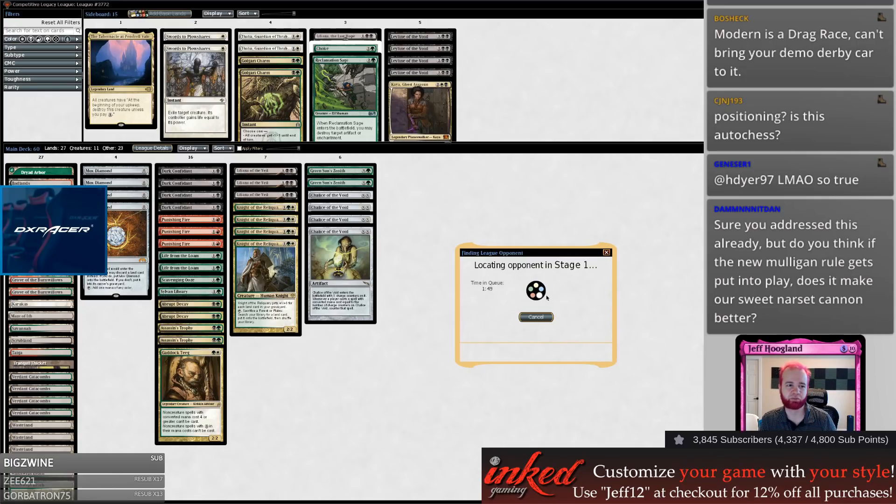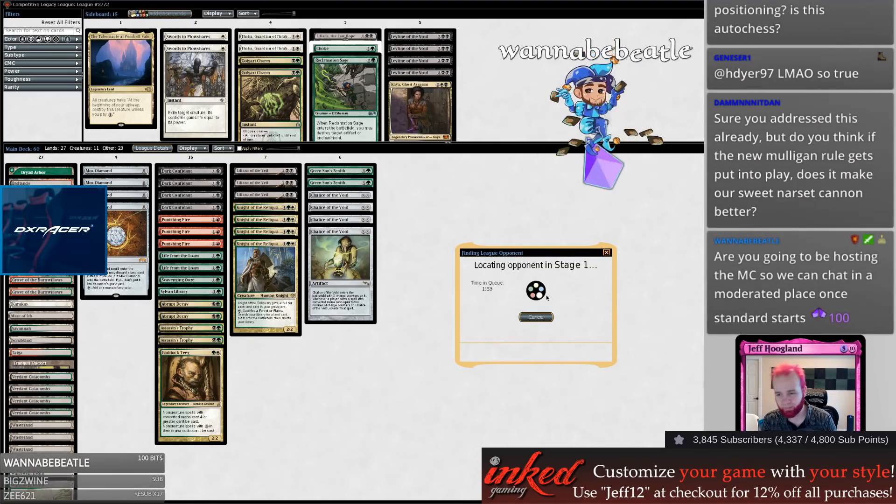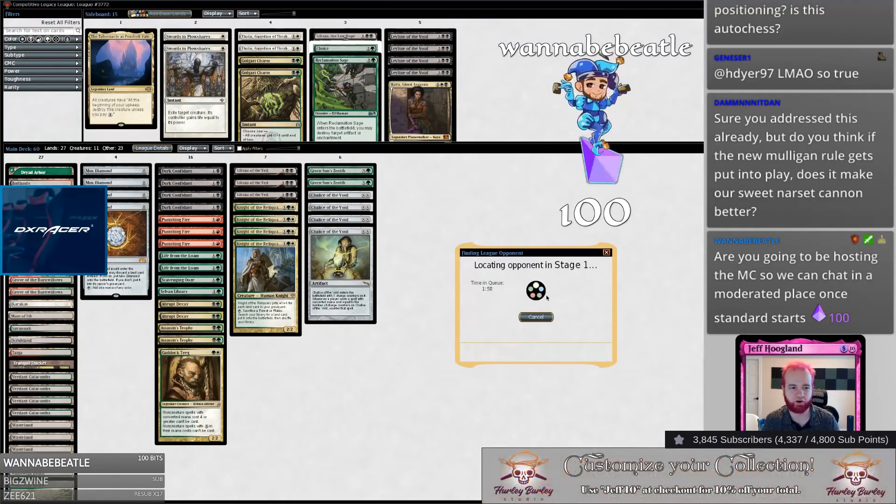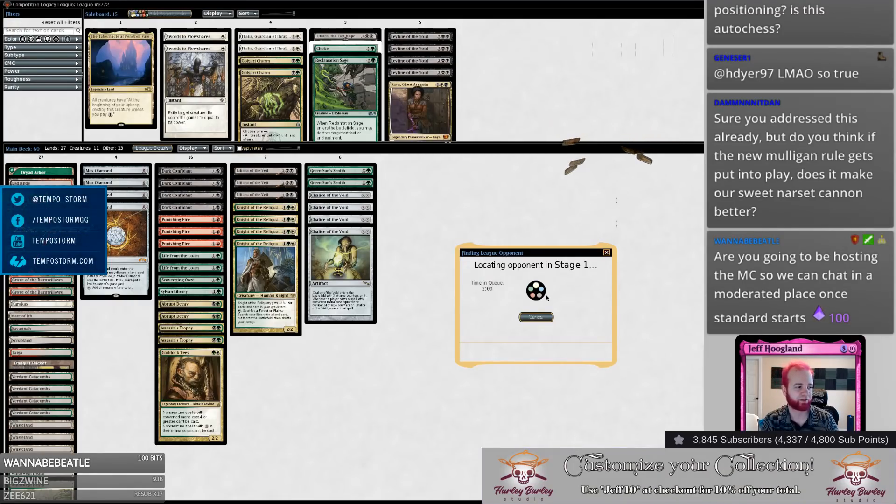Every deck gets better with the new mulligan rule — actually all of them. Combo decks get better because they'll find their combo pieces more consistently, and the decks against combo are going to find their hate cards more consistently. It's going to lead to just more interactive games of Magic.